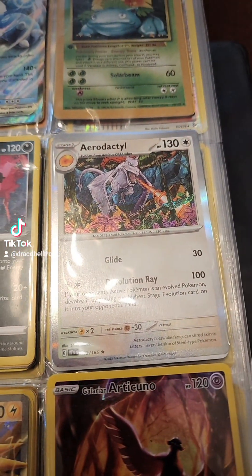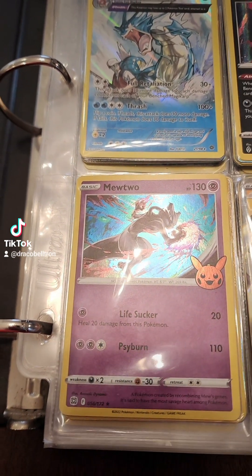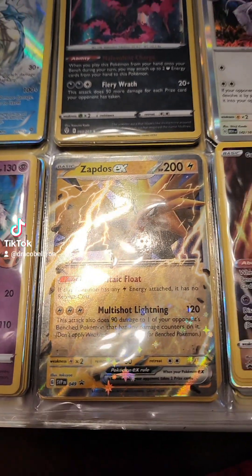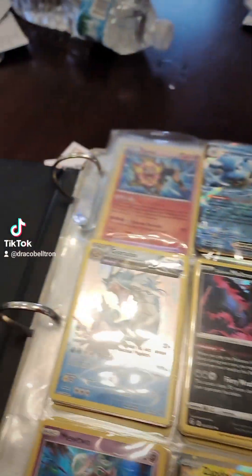Moltres, Aerodactyl — Mewtwo is my favorite psychic Pokémon. Zapdos is my favorite electric Pokémon of all, and then of course you've got Articuno.